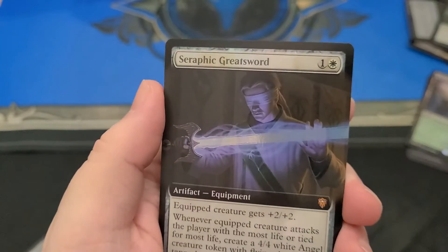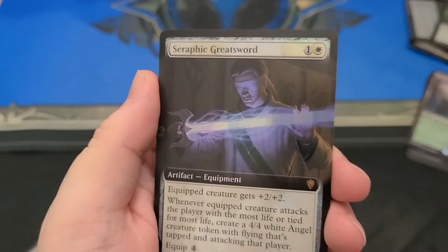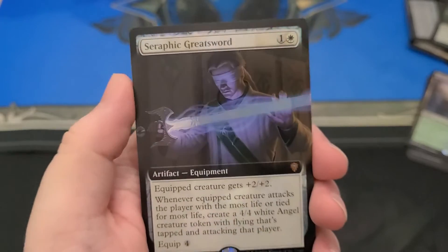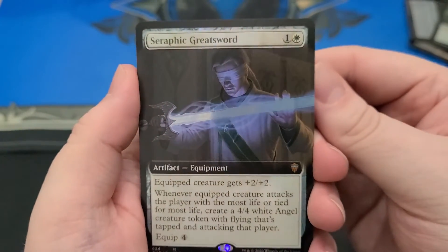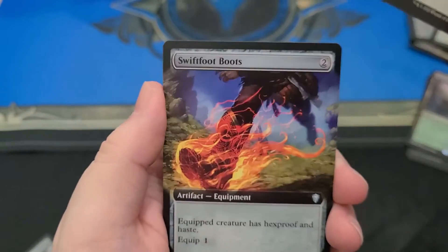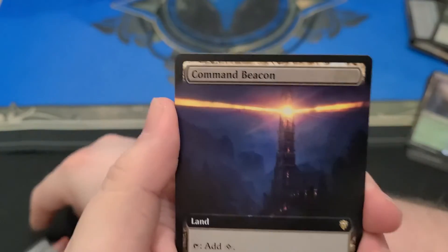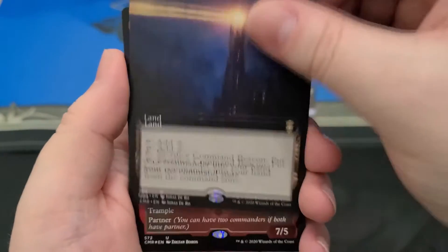Brinelin, the Moon Kraken. Got a Full Art Foil Seraphic Greatsword. I think I remember that one — it is a mythic box topper, technically. Full Art Swift Boots. Full Art Command Beacon.